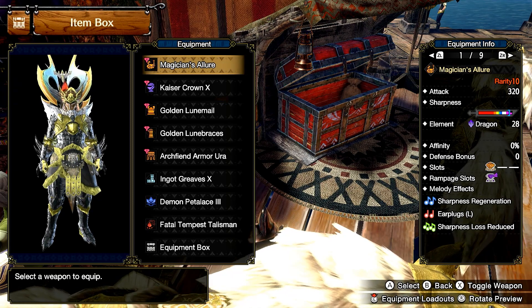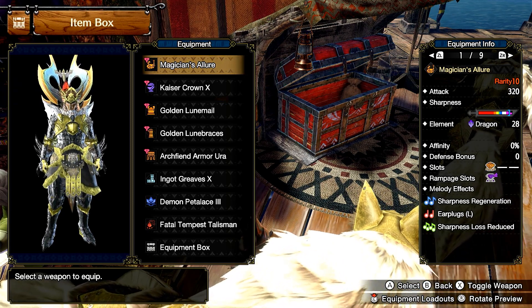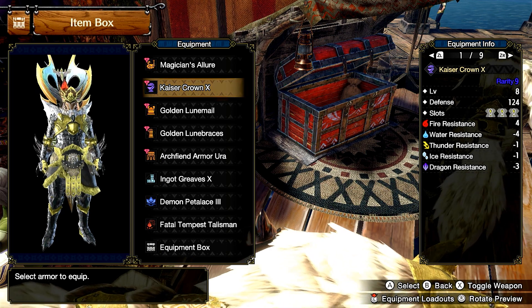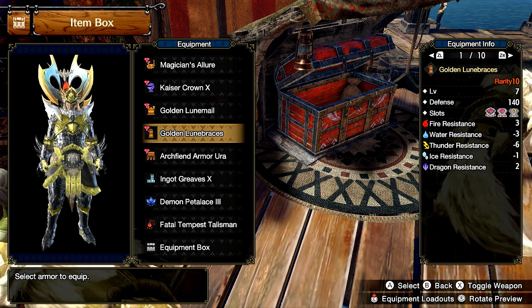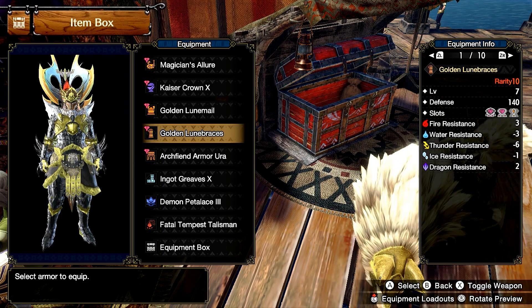We are currently using the Magician's Allure — Malzino's Hunting Horn. For the armor, we have the Kaiser Crown, the Golden Moon Mail, and the Golden Moon Braces, both from Goldrathion, the Archfiend Armor Ura from our final boss, and the Ingot Graves.